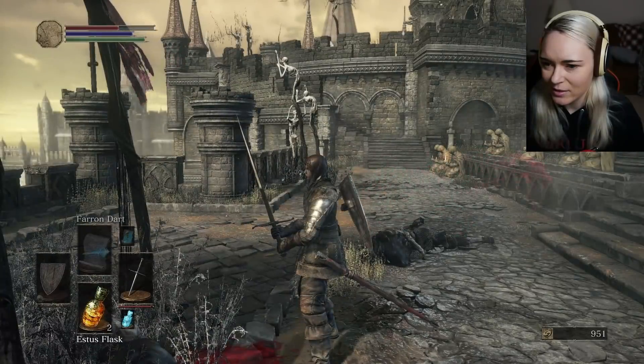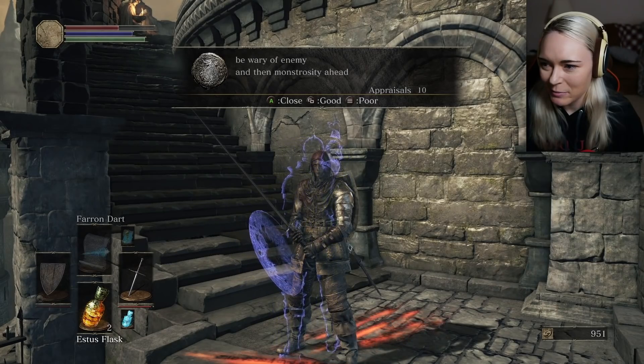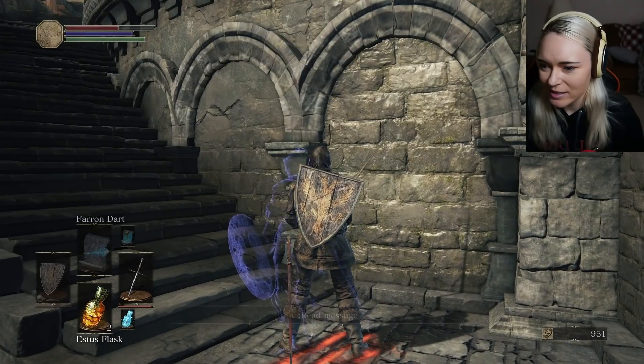Oh now the bloodstains are working. When do I get more Estus flasks? Be wary of enemy and monstrosity ahead. Thank you. That should be like the whole game though. Monstrosity ahead — great.